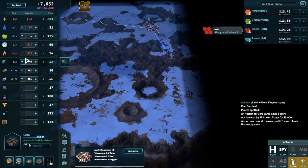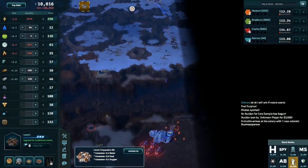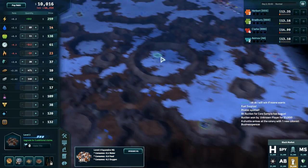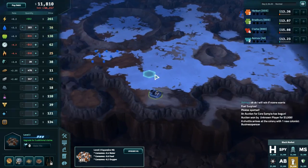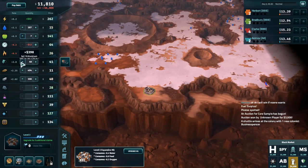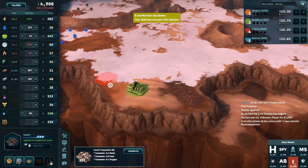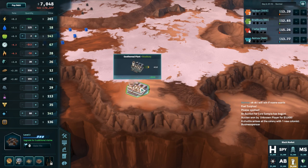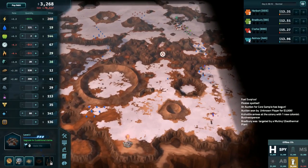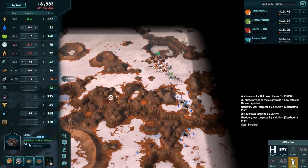Now I can maybe buy up enough to get down some solar panels and help out with this situation. I can always attack Bradbury's geotherms if I want to, just to make sure he doesn't get too out of control. I can pay down some debt — it's not the best idea but it's not the worst. Hopefully managed to pay down a little bit of debt here.